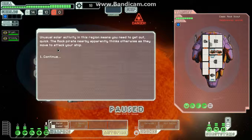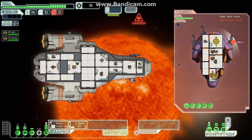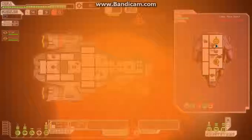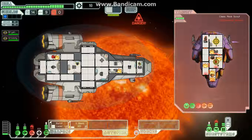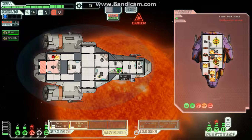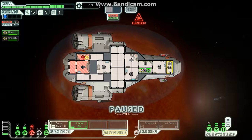Unusual solar activity in this region means we need to get out quick, but the rock power ship apparently thinks otherwise as they move to attack our ship. We'll take these guys out and I'll end part two here — sorry if it cuts out. Here comes the solar flare — oh, that's not good. Okay, so that was done.